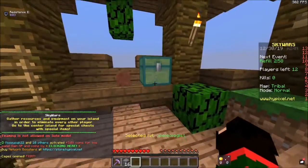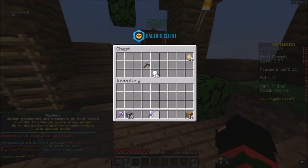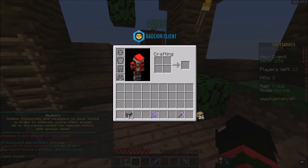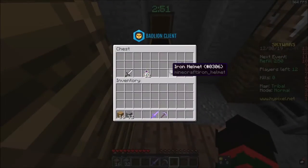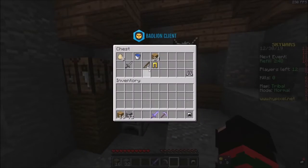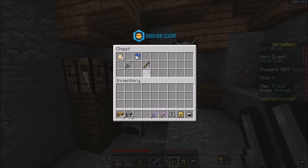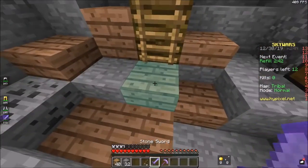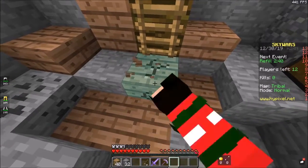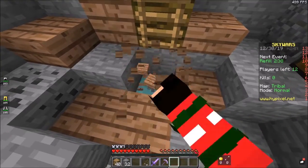You're going to want a pickaxe because you're not always guaranteed to get a pickaxe every game. So you're going to want to guarantee a pickaxe — it helps out whether you need an axe. Basically, we're just going to dig out this area right here.